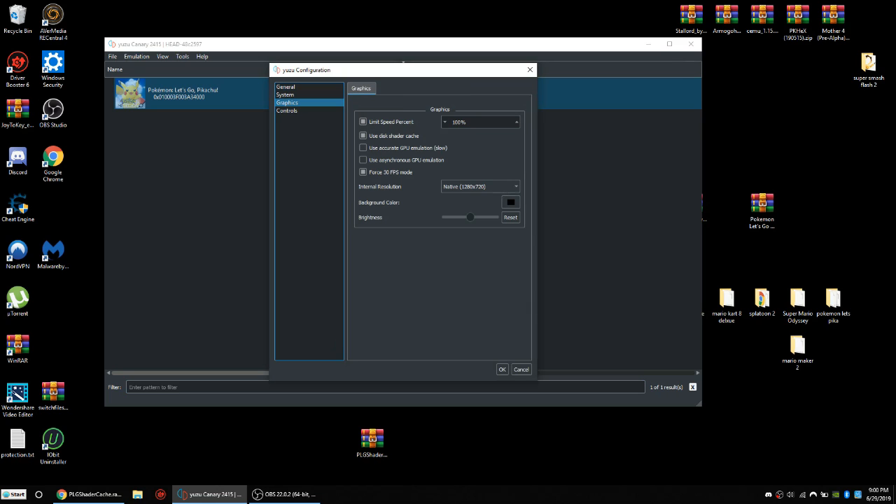First, go to Configure, then go to System. The first thing I did is put the limit speed percent and use this shader cache — this is very important. That's one of the three important things I'm about to show you.